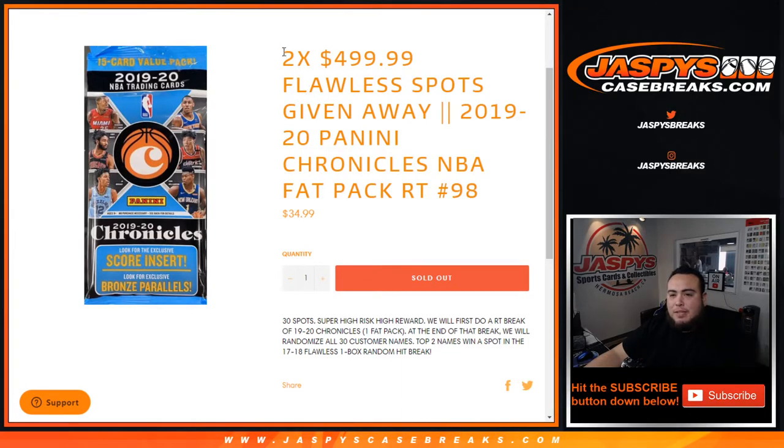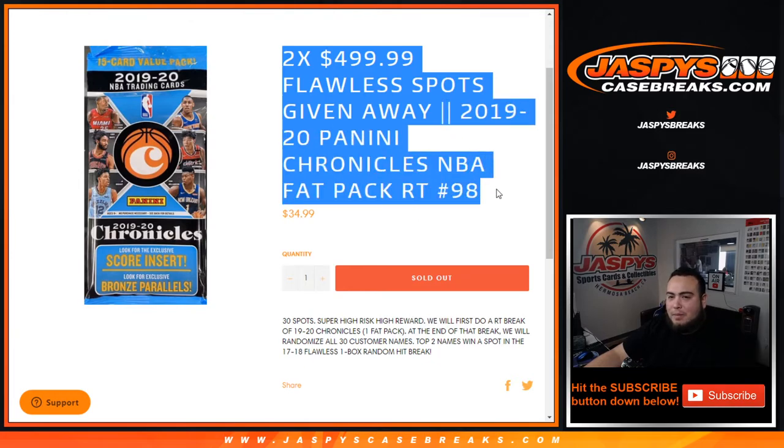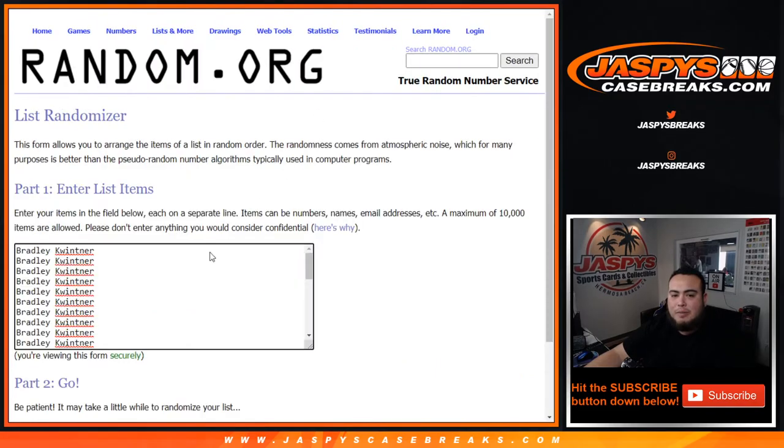What's up everybody, Jason here from jazbeescasebreaks.com. Two flawless spots being given away here in this one-pack break of 1920 Chronicles NBA fat pack number 98. Remember, this is the last two spots to unlock the break — coming up next in a separate video is the break itself. We're super high risk but high reward. We do the break, customer names randomized, teams distributed, hits out of the fat pack, and at the end only the top two customers will have a spot each in the break.